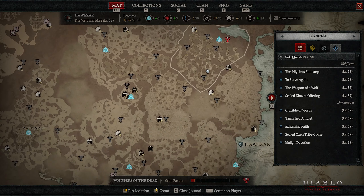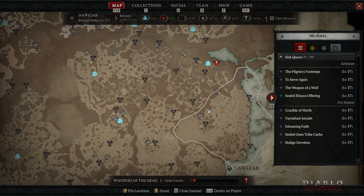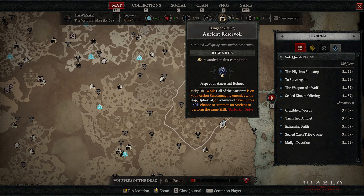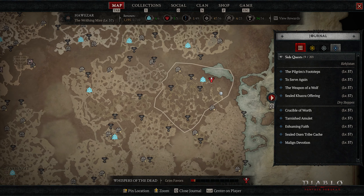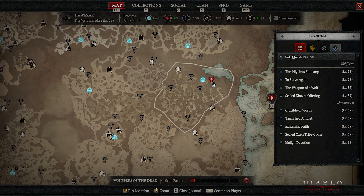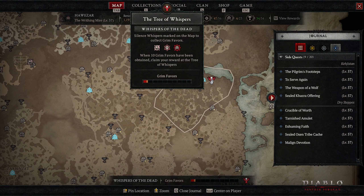When you finish unlocking Tier 3 world difficulty, you should head to the Tree of Whispers. This is going to unlock the end game content for you. If you are familiar with the Diablo 3 bounty system, this is something pretty much similar to that. Once you talk to the Tree of Whispers, it starts giving you tasks that you have to complete.